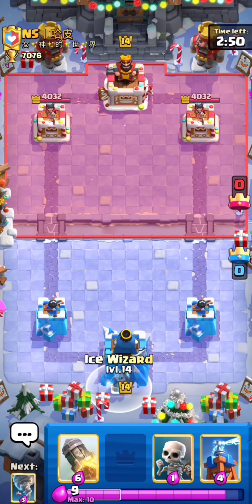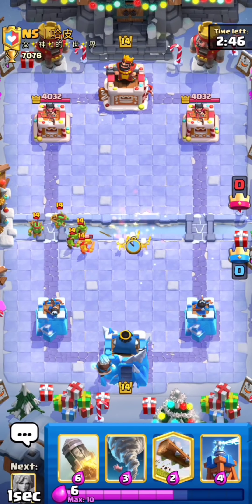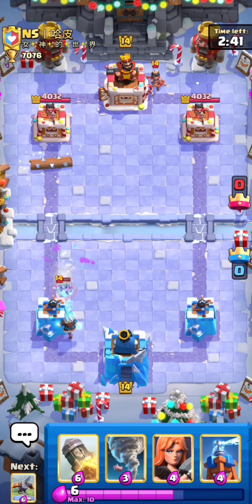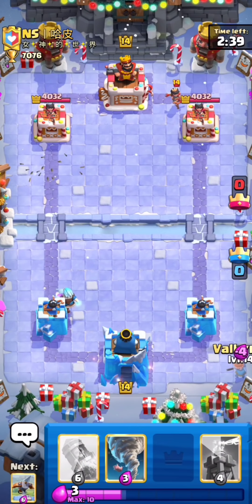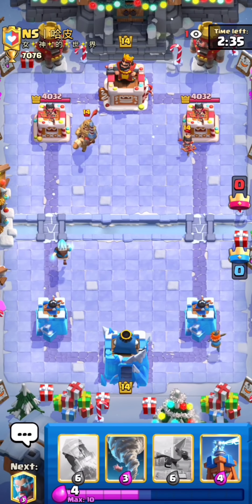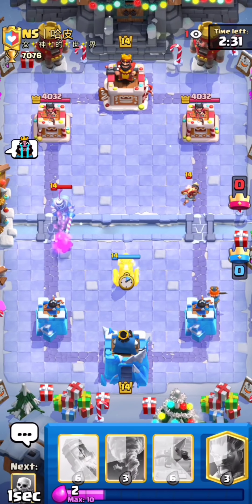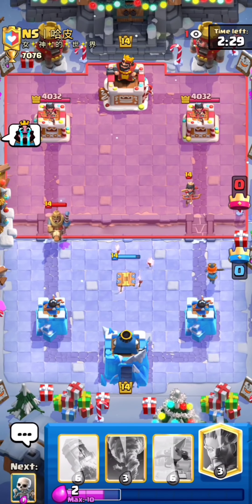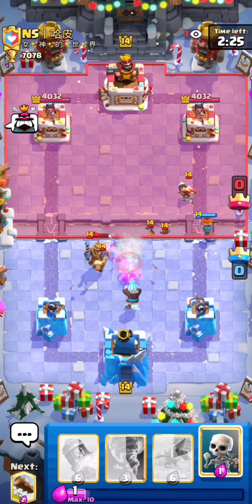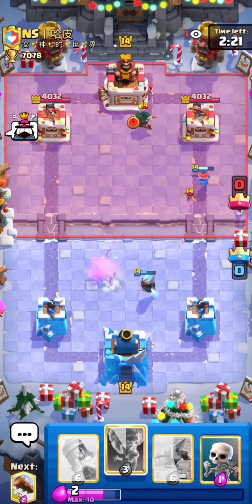Okay, we're up against NS. Right off the bat I'm kind of thinking log bait since I see the goblin gang and the princess. Let's go tesla in the middle for his prince — it's kind of awkward but I think it should do the trick. Really bad bats by him, and now that he's shown me the bats I don't really think it's prince bait anymore.